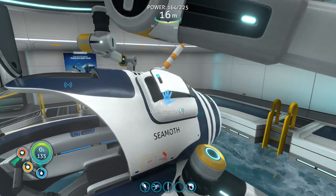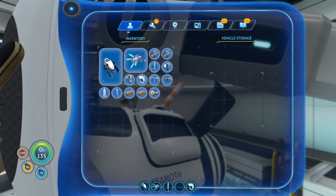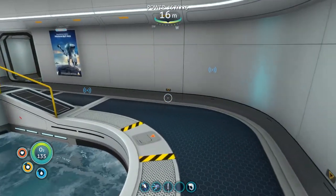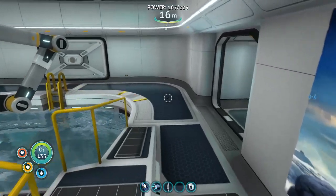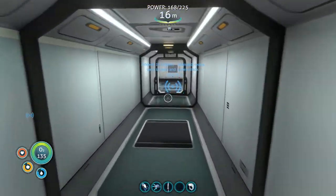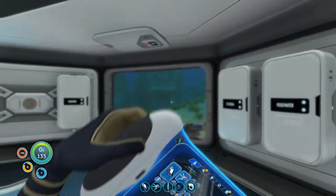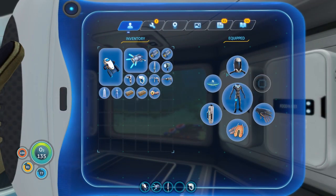Now we should be able to hold more stuff inside of the seamoth, and then also the open storage right there. I want to make sure I have extra food and water in there just in case. Now we can actually go over and explore a few of the other places I was kind of holding off on because I really didn't have a good way of getting down below 300 feet, but now we do.